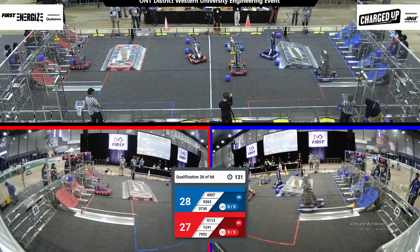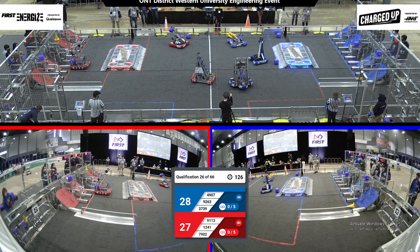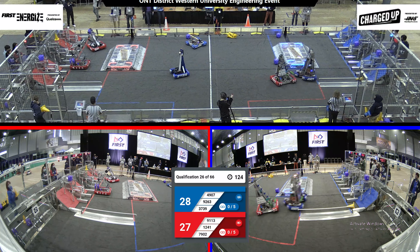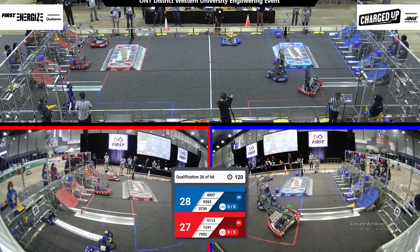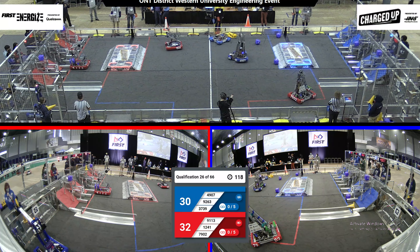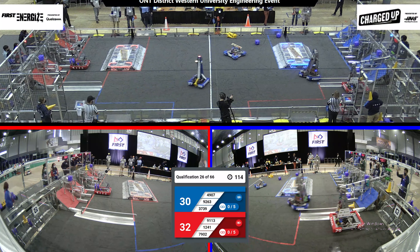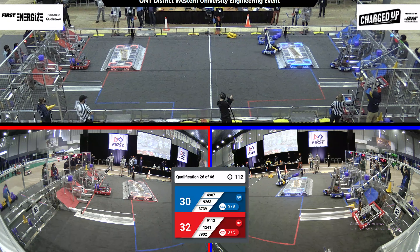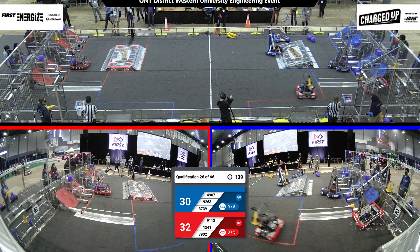Team 4907 just narrowly misses one in their upper grid, but it's okay — it goes down into their lower grid. Team 7902 trying to play some defense on the Thunder Stamps. Meanwhile, team 1241 setting up one in the upper grid for the red alliance. Team 1241 continues to zip between their loading zone and their grid.